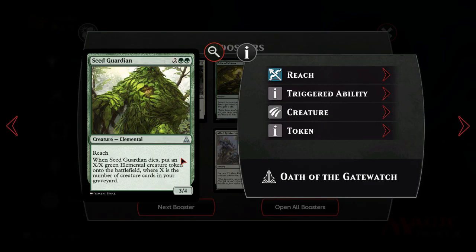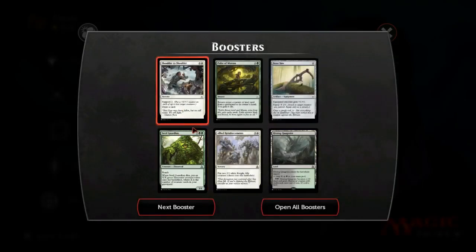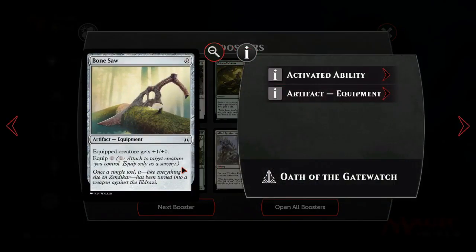Seed Guardian is a really interesting card - 4 mana 3/4 with Reach is fine, same as Dwynen, Gilt-Leaf Daen. When Seed Guardian dies, you put an X/X green Elemental token onto the battlefield where X is the number of creature cards in your graveyard. Maybe this is better in Duels than in Limited because the games go on longer and you're more likely to have more creatures in your graveyard. But it's a token, and tokens have issues against blue or colors that can bounce it. I don't think it makes it now because the power level has just gone up across the board in Duels.